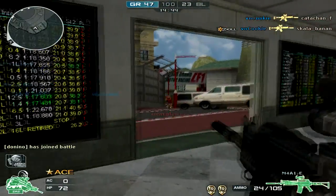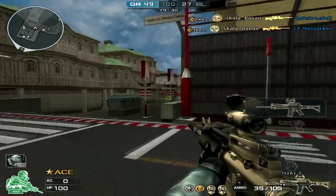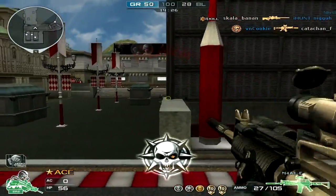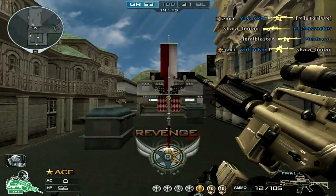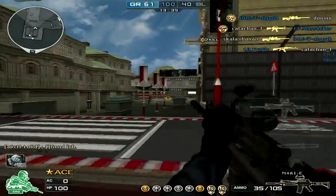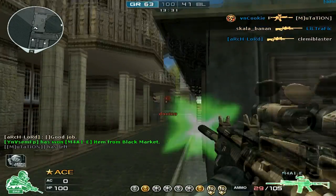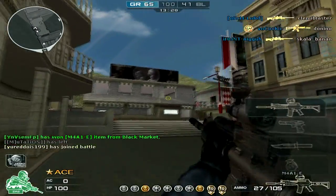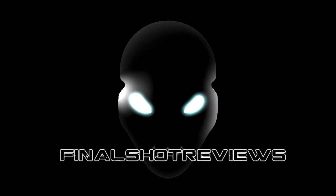If you already have the M4 Elite, I recommend using it at long range. If you don't have it, go for the Golden Gatling Gun — it looks cool and has promise. Stick with your M4 Custom because unless you want running speed and a zoom scope, the M4 Custom is probably better. This is basically a downgrade. The FSR rating is 2.5 out of 5 — it's still usable and you can get kills, but it's pretty pointless.